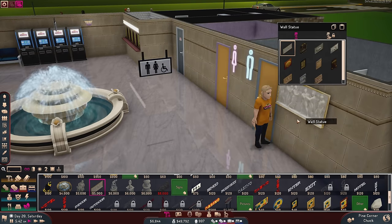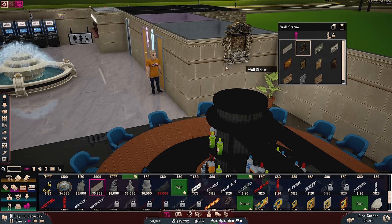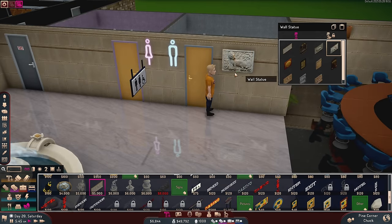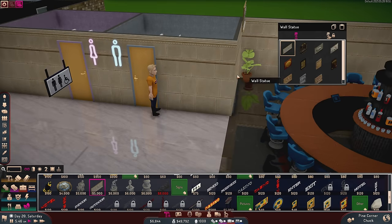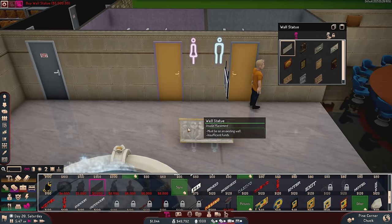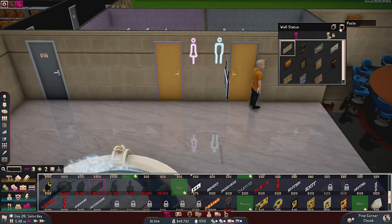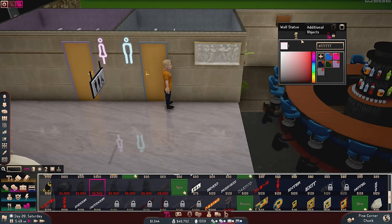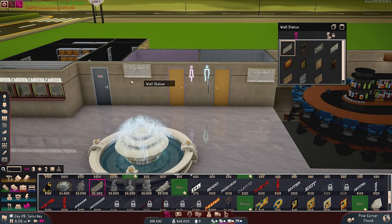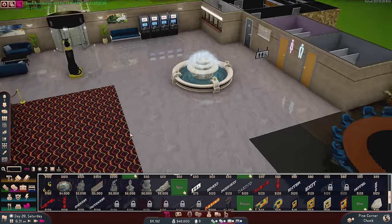There's also wall statues. Wow, this will really help the environment score — everyone loves these fancy things. Let's actually do this — the bigger one. Oh my god, that's $5,000. I had no idea. Of course, it's fancy — why wouldn't it be? Maybe I'll move it over here to make it a little more centered. Yeah, that's $5,000. Do we have fancier chairs? For all the money I just spent, we better have fancier chairs. It doesn't look like it, unfortunately.